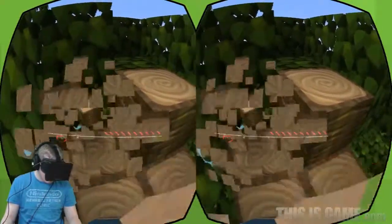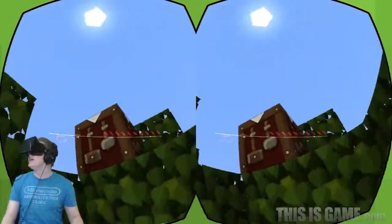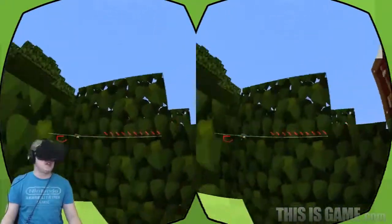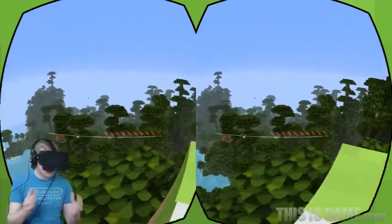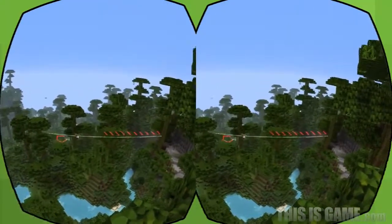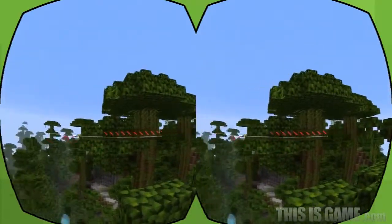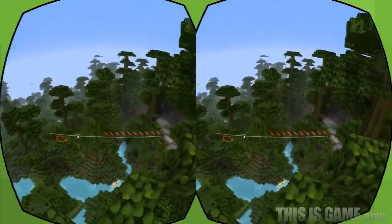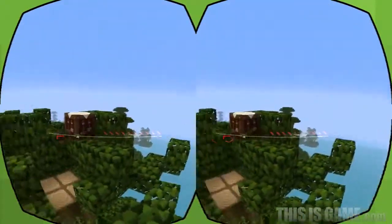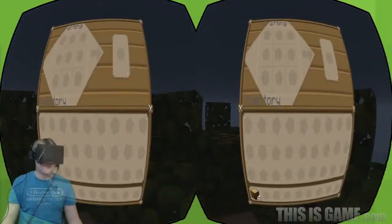I'm going to do as many updates on this as I can. If you want to see a series on it, I'd be more than happy to do so. Now, this isn't the same experience for you watching as it is for me. But if you pull your monitor close and go cross-eyed until the two images meet in the middle — that is essentially how the Oculus Rift works. The same image on left and right, slightly staggered, meeting in the middle to create stereoscopic 3D.